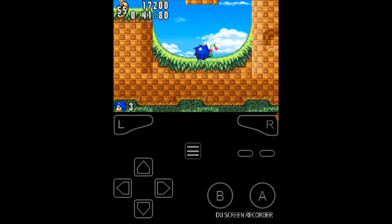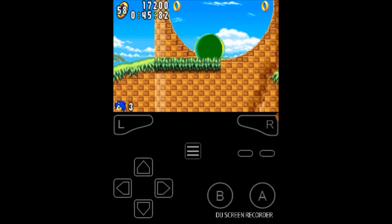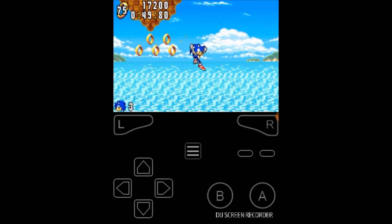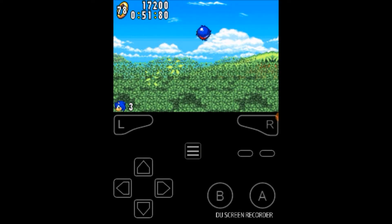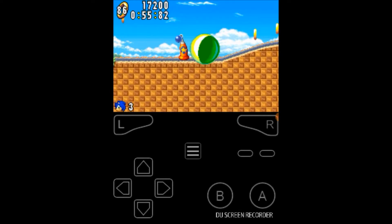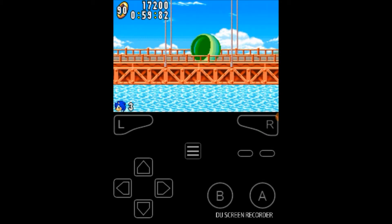In this game you also have the Spin Dash, which is honestly one of the most useful things. Switching from the first Sonic game to this one — sometimes you forget — if you get stuck going down a hill and can't go up, you can just Spin Dash right up to the top. So you can't get stuck, unlike in the first game.